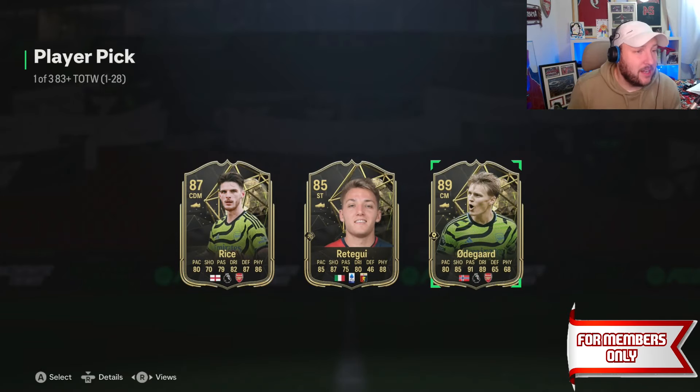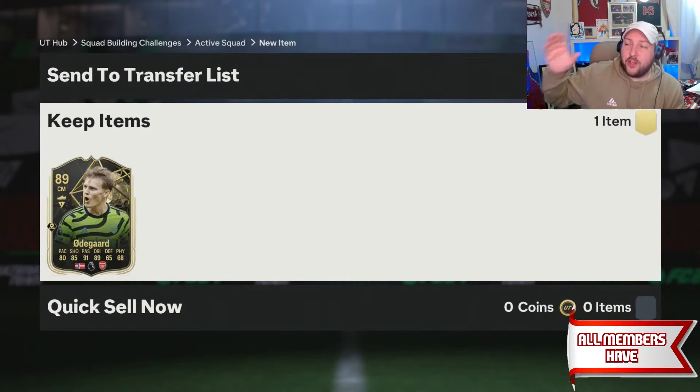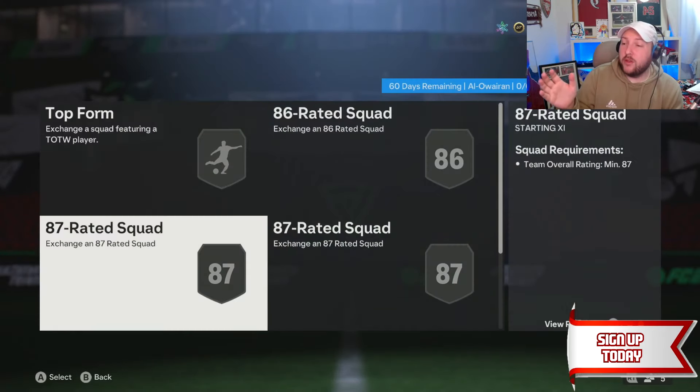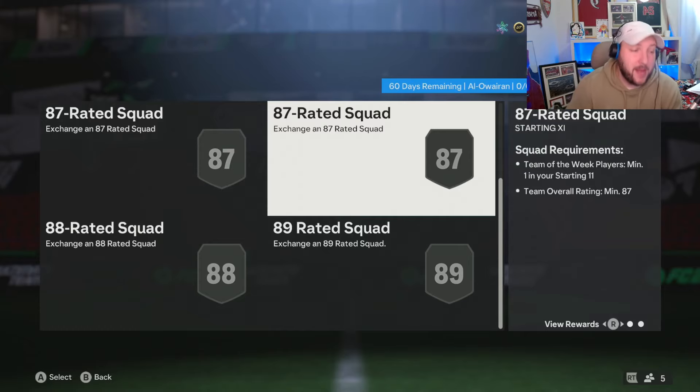An 89 Odegaard came in clutch there. Not only that, we've got two Arsenal players, which is mental. But let's say you've got an 87 — you are looking to get one 87 Team of the Week out of this, because when we go back to El Raran, the most expensive one we need is an 87 with a Team of the Week. So if we get cheaper, that makes it even better.